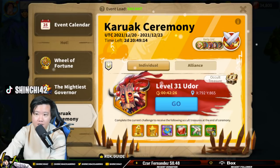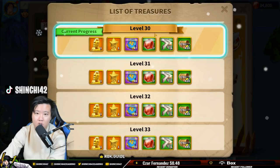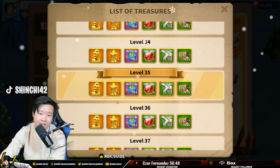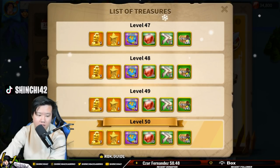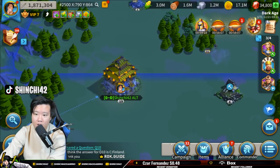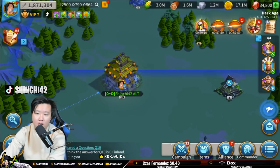Right now we are doing the Kerouac event. In the Kerouac event you have the ability to obtain legendary commander sculptures. My goal is to reach 50 kills and I can get three legendary commander sculptures. It's been a struggle since I can't kill it by myself, so I'm trying to rally as much as I can. The alliance with Dunamis is actually helping me out.